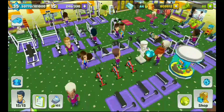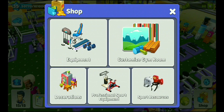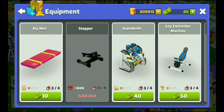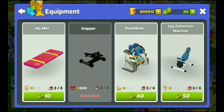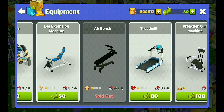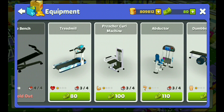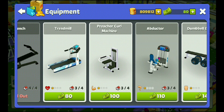On the right side you can see the shop. In this shop on the bottom right you can see five boxes — the first one is equipment. If you go to equipment, you can buy all the gym equipment. The first purchase you can make with coins, but by the fourth purchase you have to buy with cash. Each equipment can be bought a maximum of four times — after four you cannot buy anymore. I've already bought three out of four of most equipment.